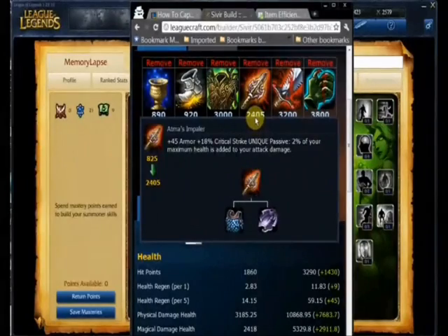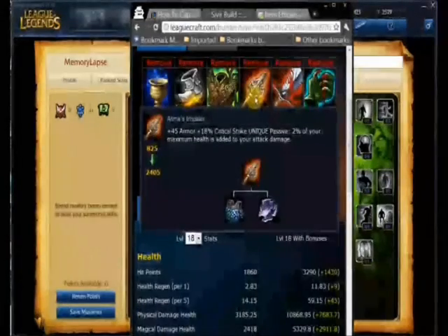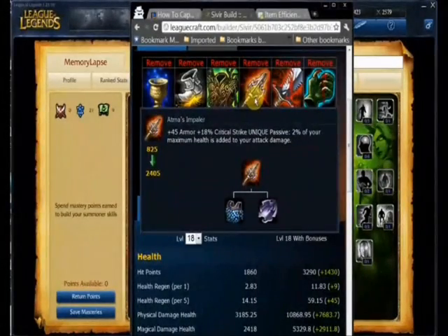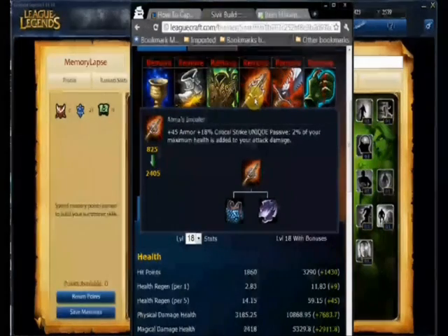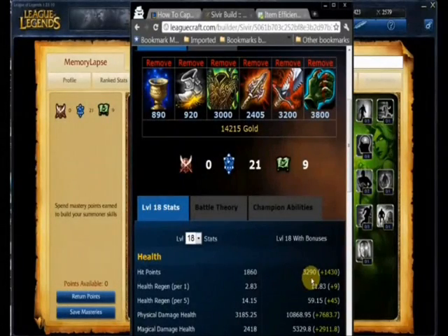You should be able to get your Warmogs at around 22 minutes, and Atma's before 30 — like around 25 or 26. It doesn't take long once you have your Warmogs. It's really all downhill from there. You become really tough to kill. Nobody wants to waste spells on you because you can run away, you can spell shield, you can regen, and you're just built like an off-tank.